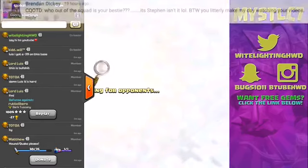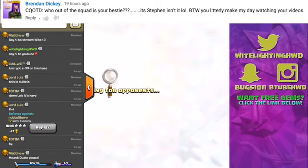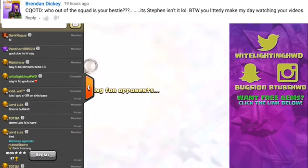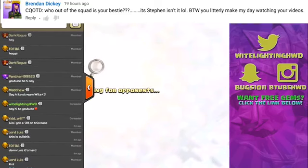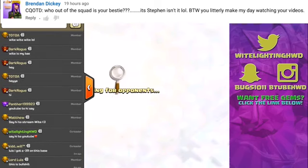Today's comment question of the day is from Brendan Dickey: 'Who out of the squad is your bestie? It's Steven, isn't it?' Also, 'you literally make my day watching your videos.' I'm glad I make your day! Funny you ask, because to my left I have both Steven and Dylan here. We've actually had a lot of squad-based comment questions over the last three videos. Steven, how would you describe squad? 'Squad's more of a myth — I'm just a man passing through the wind like a plastic bag.'